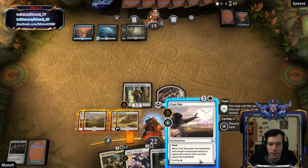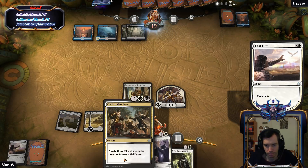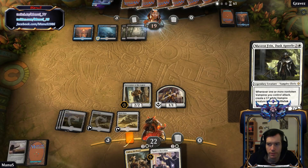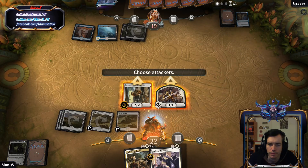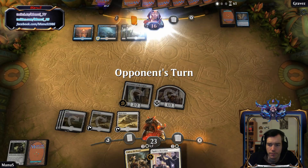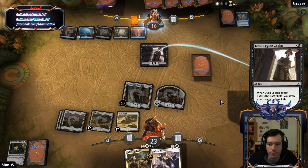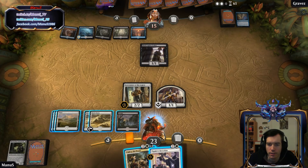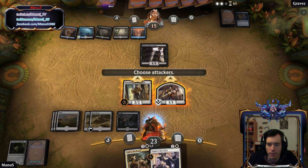Oops, that was a misclick. Okay, cycle this and see if we can find a swamp. Not a swamp. Not a swamp — but at least Cavern. Probably gonna get countered. Yep, unfortunate. A lot of whooshing going on here. Finally, found a swamp, for all our token needs.